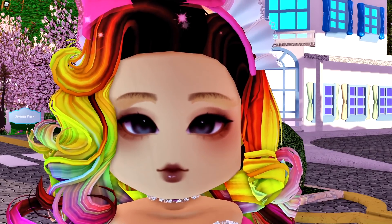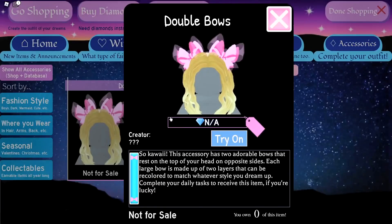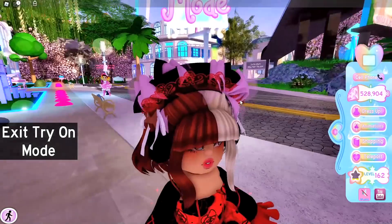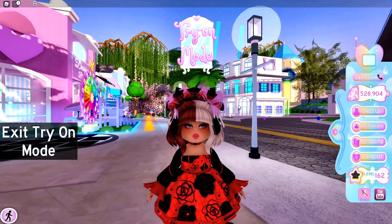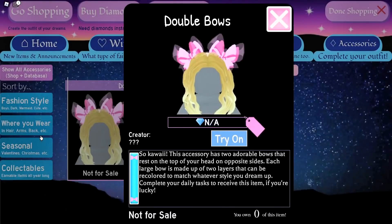Moving on to the 3rd item that Owl here really wants. The 3rd item that I would really like is the double bows. I feel like they go with a lot of hairstyles. Let's try them on. This is how they look, and I think that they actually match my outfit pretty well. You just gotta make the bows red.